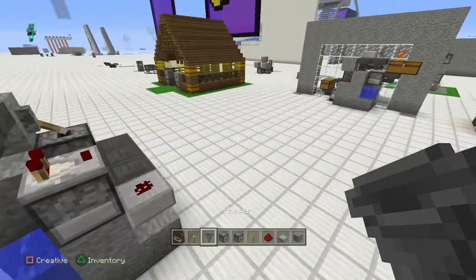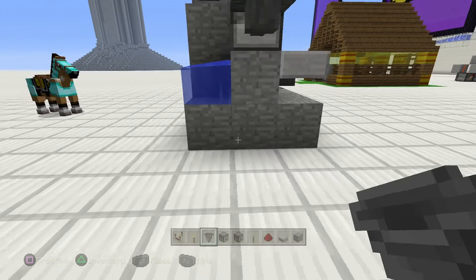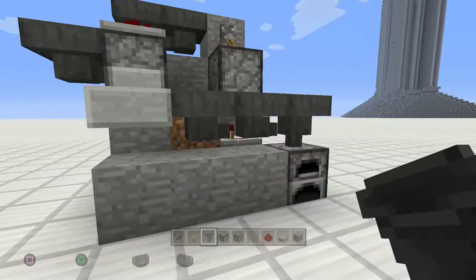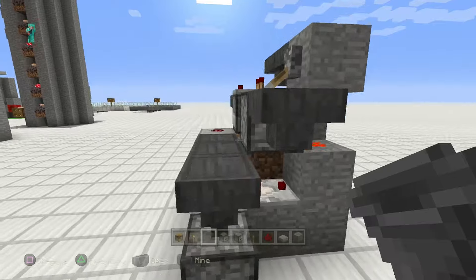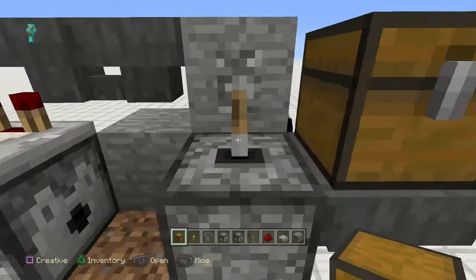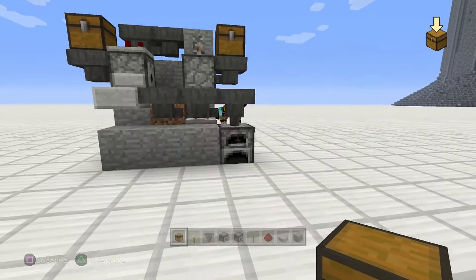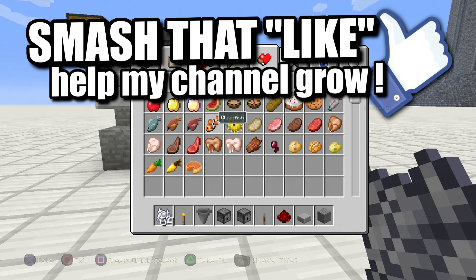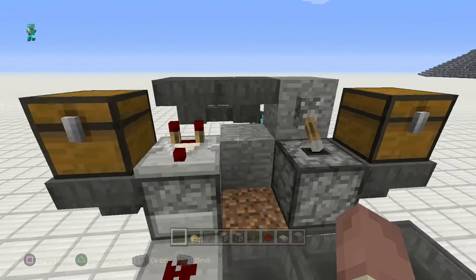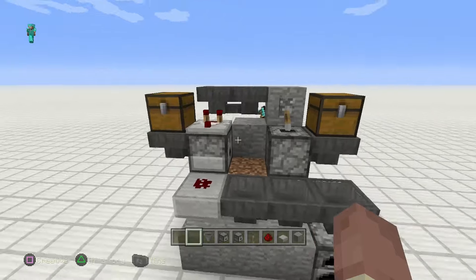So this is going to be your bone meal dispenser. If you're going to do this in bulk you're going to want to add a double chest to that guy and maybe a double chest to this guy too. Let's just grab one chest for each side — put this guy down here, put this guy down here. This side is bone meal, this side is potatoes. Let's grab a stack of bone meal and a stack of potatoes. I hope you have a mob grinder if you're doing this — you'll have all the bone meal in the world.